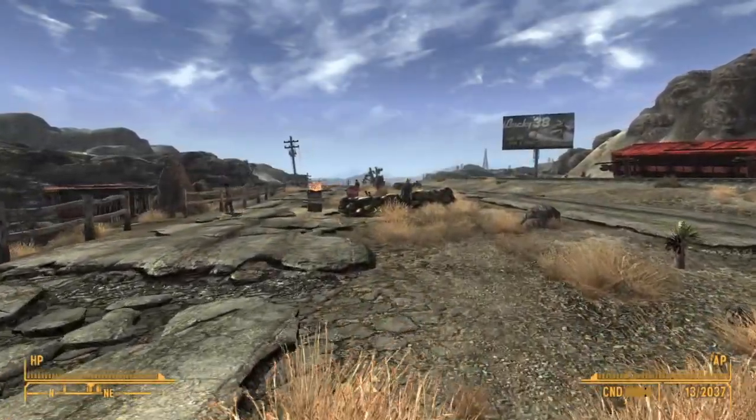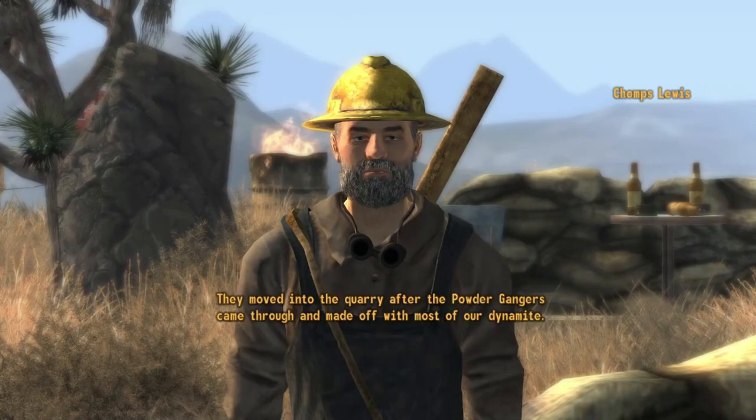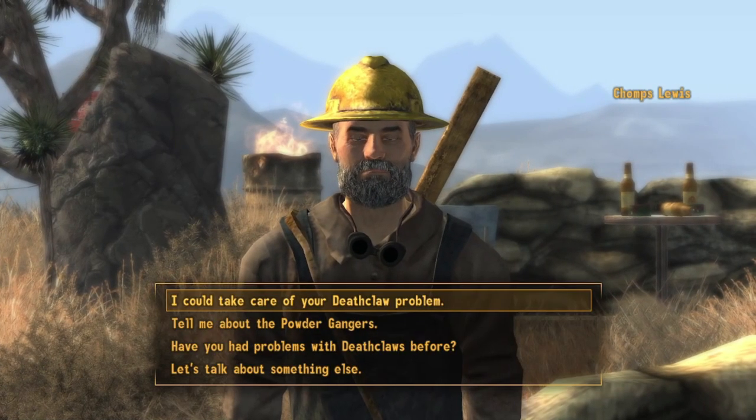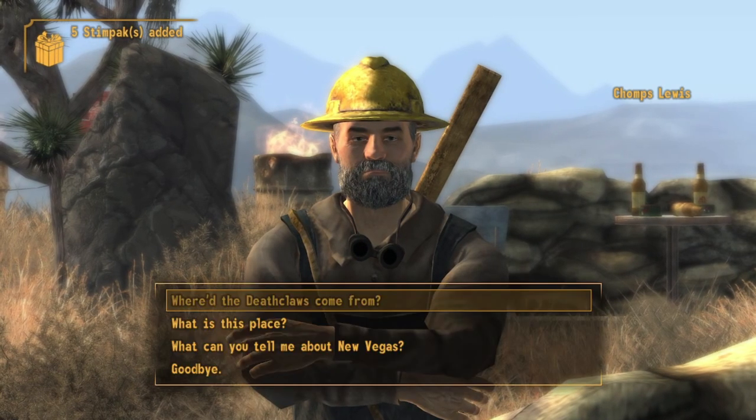Here's a list of all the important items to grab before leaving Sloan. When first talking to Chomps Lewis, if you ask him about where the deathclaws came from and then tell him that you'll deal with them, he will give you five free stimpaks and super stimpaks.